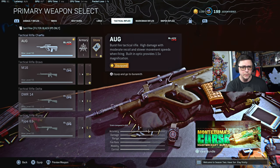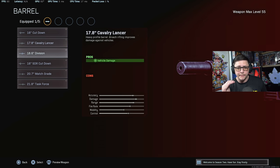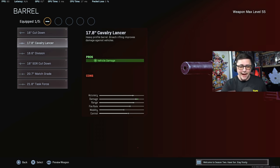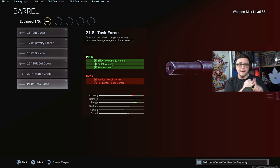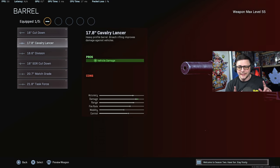When it comes to LMGs, I tested the Task Force with the Agency Suppressor on the Stoner, and the Task Force is the only one helping with bullet velocity now. Whereas before, it was always the Cavalry Lancer since the integration back in December — for all LMGs regardless of what the description said — now they've swapped it again and it does not help. So you've got to reset all your LMG classes and go with the Task Force. It's going to help with strafe speed, bullet velocity, and range, giving you about 1100–1200 bullet velocity combined with the Agency Suppressor.